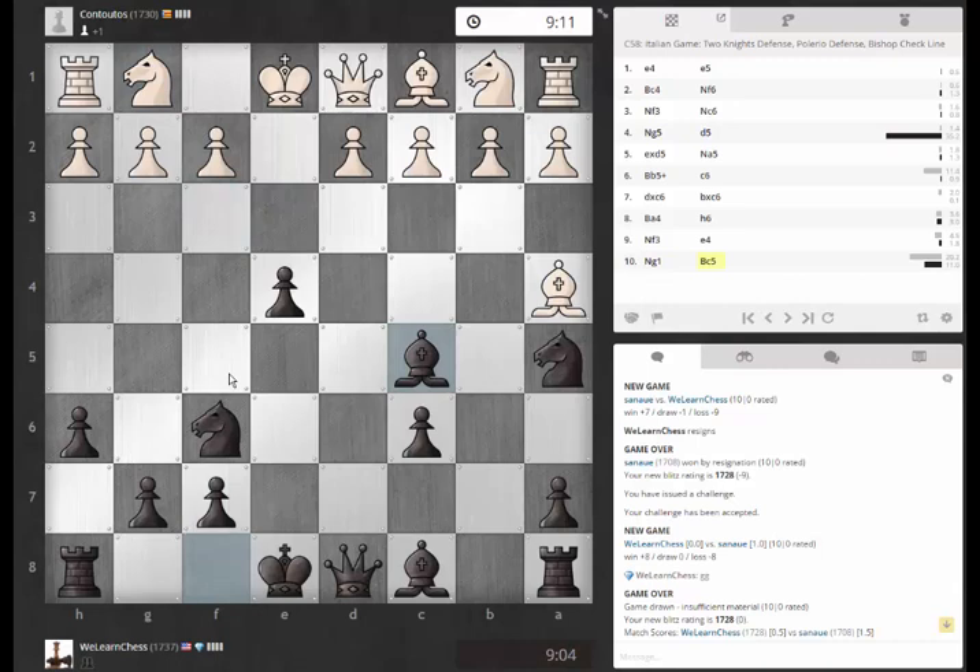Was it knight g4? No, bishop c5 first, then knight g4. Like if he tries that crazy knight maneuver back over to e2, I played bishop g4, if I remember correctly, pinning that knight. But in the analysis, knight g4 was stronger with the idea of queen h4 and just converging on these weak dark squares.